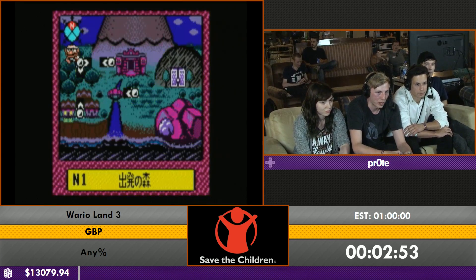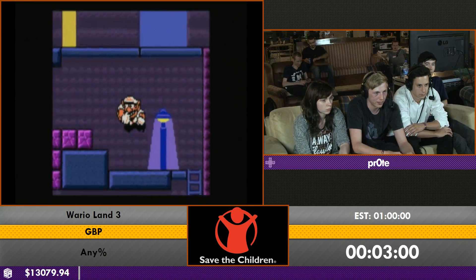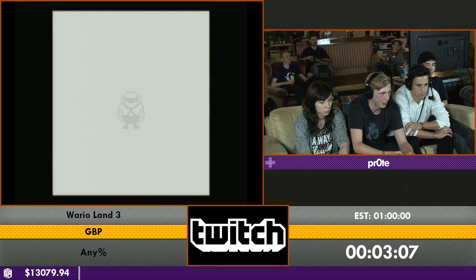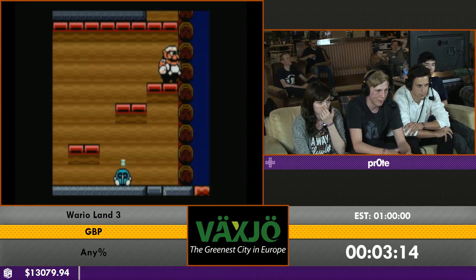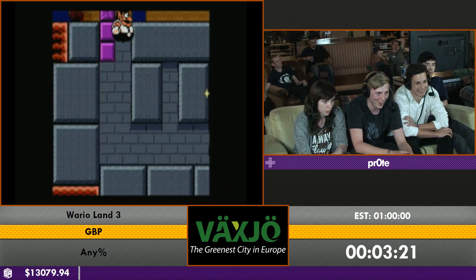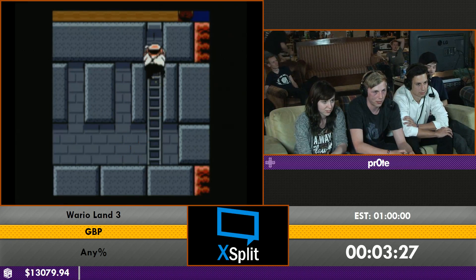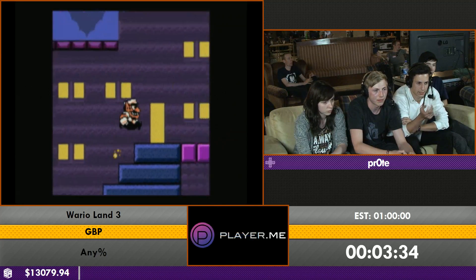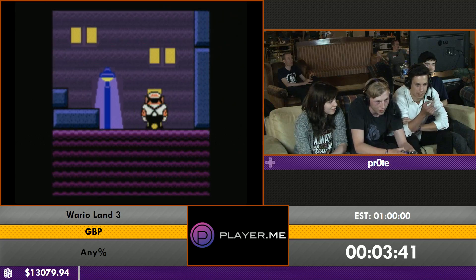Coming up is the first big sequence break. I'm grabbing the red key, which I'm not supposed to be able to grab yet. Above me is an enemy called a donut — he throws donuts which turns Wario into fat Wario, and that enables me to destroy those big blocks. He grabs the red coin for extra coins needed in a minigame later.